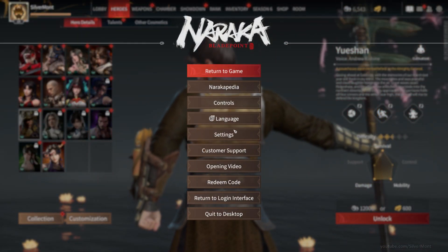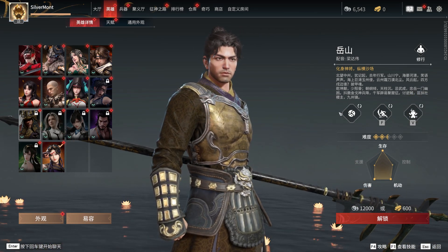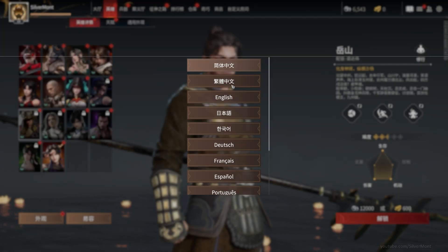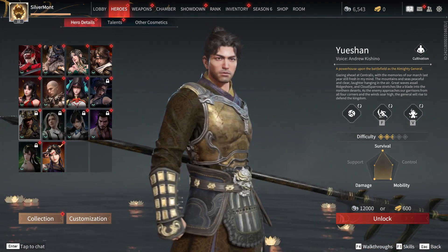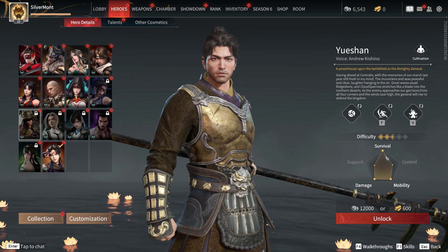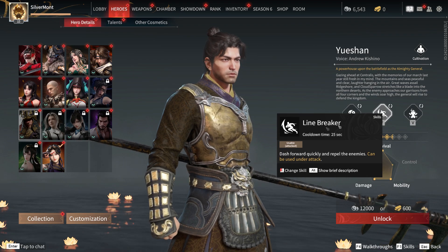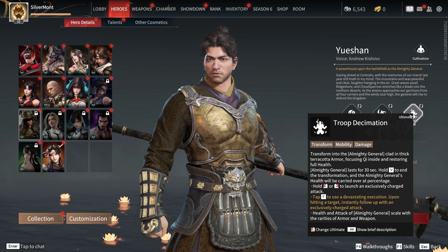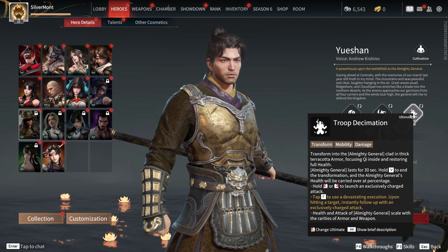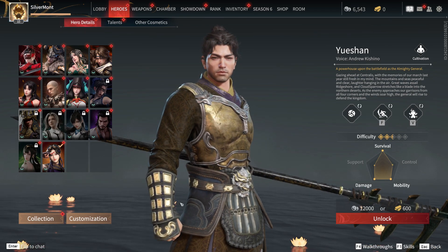This next character is definitely Chinese, as his name is the same in both languages: Yue Shan. His name has something to do with a mountain — yes, you're right. He's the Invincible Almighty General. His abilities are good and fairly well-rounded. His standard ability is a simple dash that repels enemies — very useful, not to be underestimated. His ultimate transforms him into the almighty war god with terracotta armor, giving him unique attacks and making him stronger overall. A very good kit.